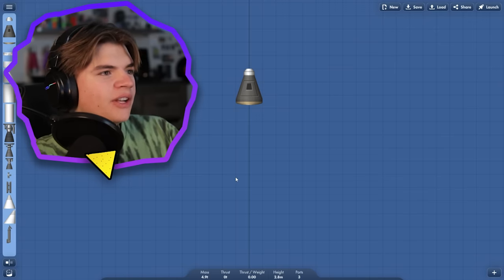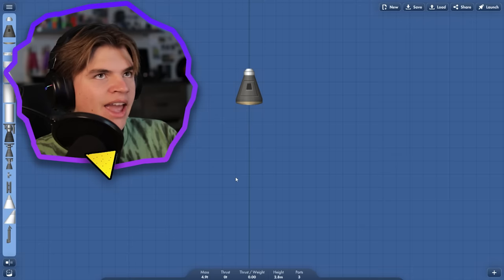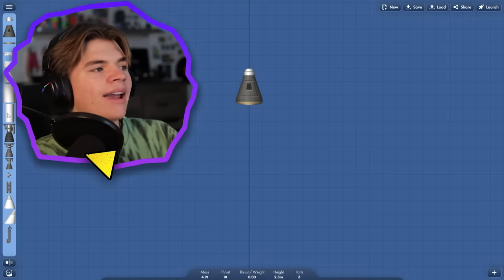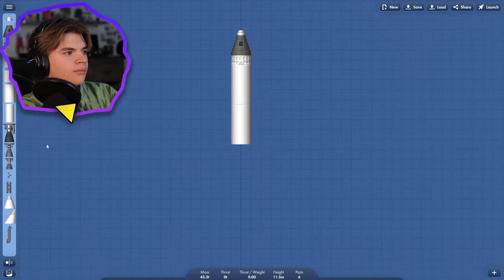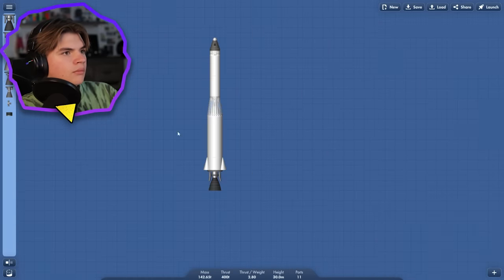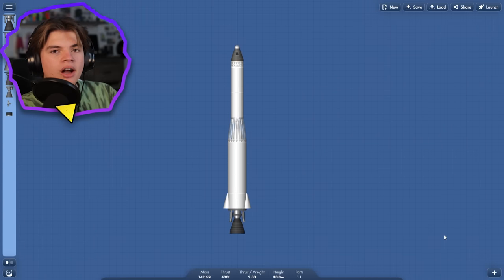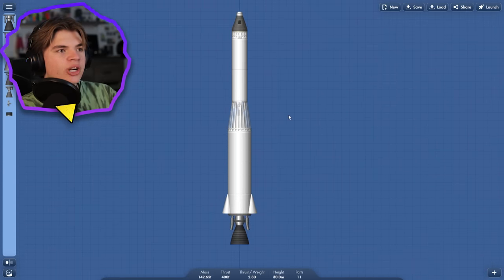I'd say we try to figure out the smallest rocket that can get to Venus — because that means that rocket, if we could get it onto Venus, would be able to make it back. We're going to see if this pretty simple rocket could make it to a Venus transfer orbit.